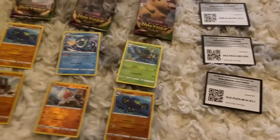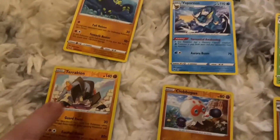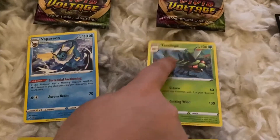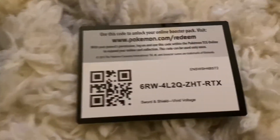This is everything we got in Vivid Voltage: a Grapploct, a reverse hollow Terrakion, a Vaporeon, a reverse hollow Clobbopus, a Jynx Mega, and a reverse hollow Grapploct. And here are the codes.